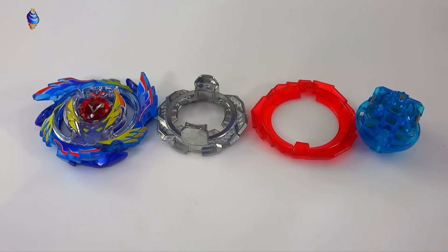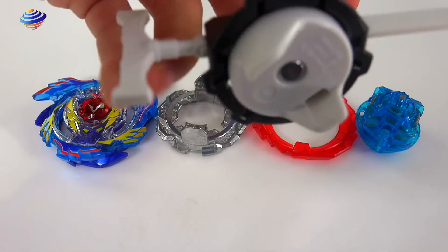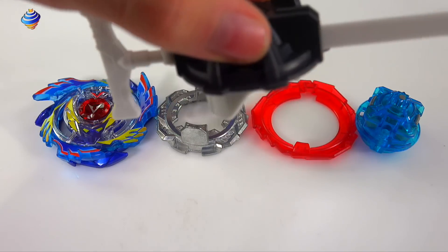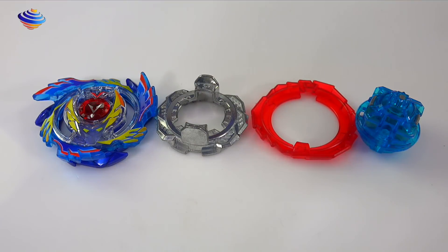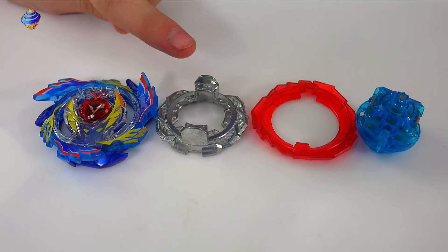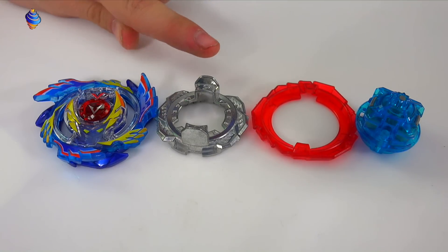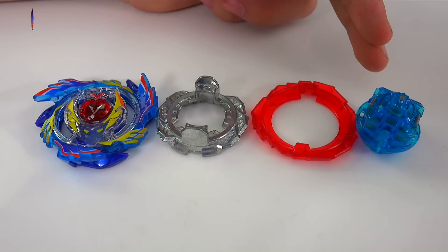Here we have the bay part by part, and just to show for a quick second — it does come with a little new proto launcher. Nothing crazy, it's just for kids so they can launch the bay a bit easier. We've got our Lair which is God Valkyrie, our Disc which is Six, our Frame which is Vortex, and our Driver which is Reboot.